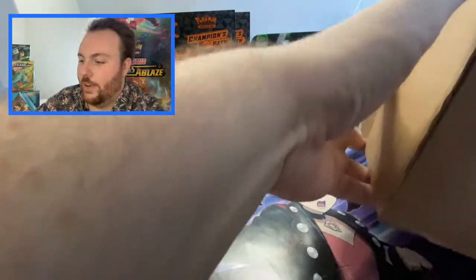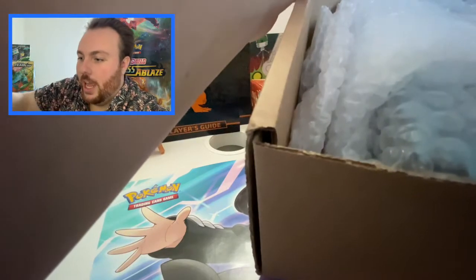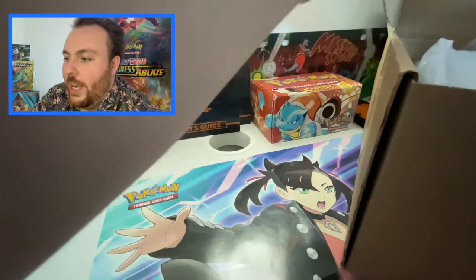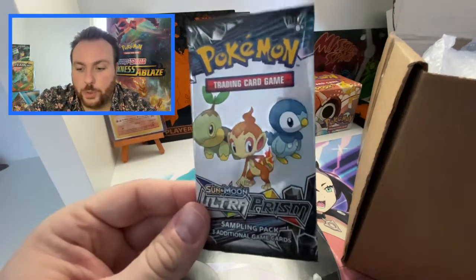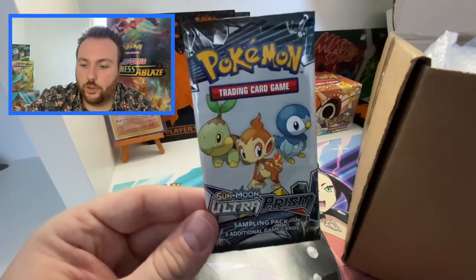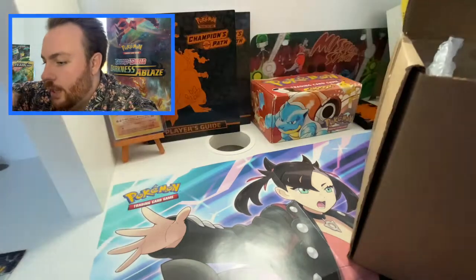Now, you're just going to see the edge of it as I'm opening it here. It's very well packed for only being one box set. We've got some free gifts — we have a Sun and Moon Ultra Prism sampling pack. I did not know that would be there. It's only three cards, but Ultra Prism, the actual main set, is quite difficult to get a hold of now. And you've got the three starters there as well — oh, that's very cool. Put that to one side for the main event.